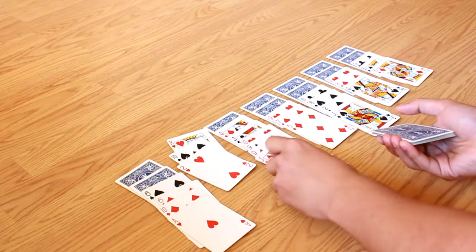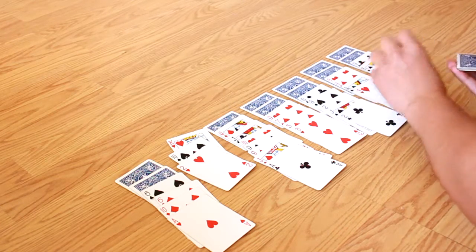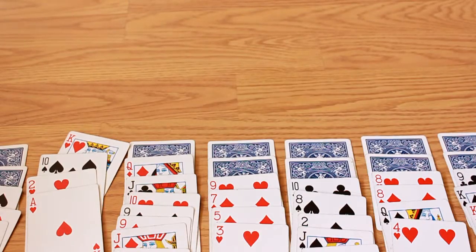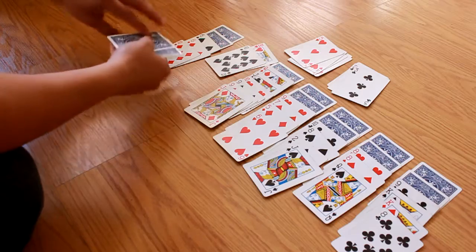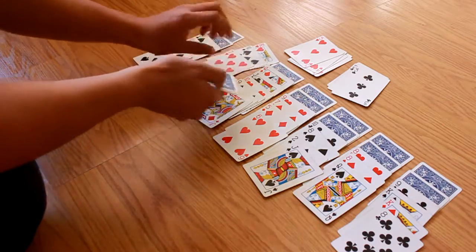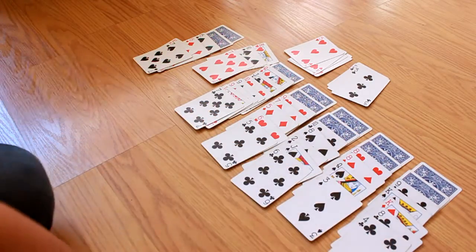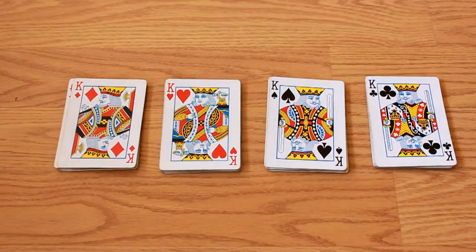Regardless of suit or rank — when you feel there are no more moves to be made, you may deal one card from the stockpile over every column, even if there are empty columns. The foundation is built starting from the ace to the king in appropriate suit order. Once the stock is exhausted and there are no more moves left, the game is over.